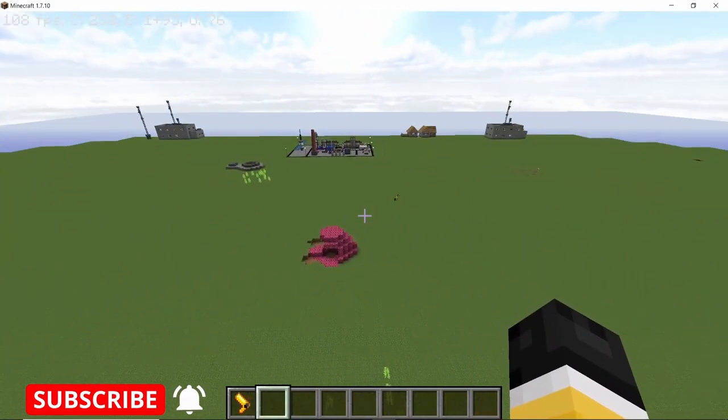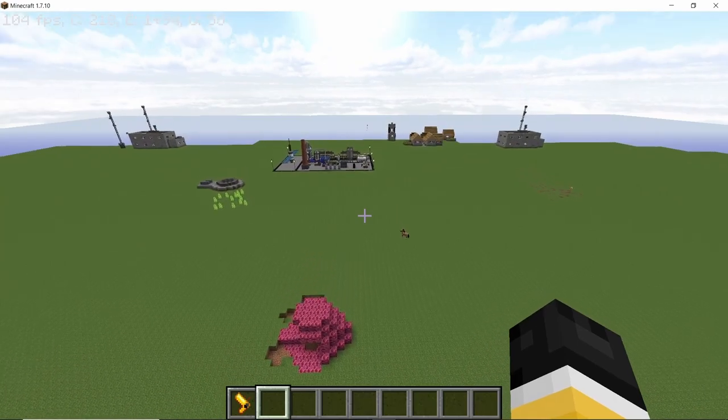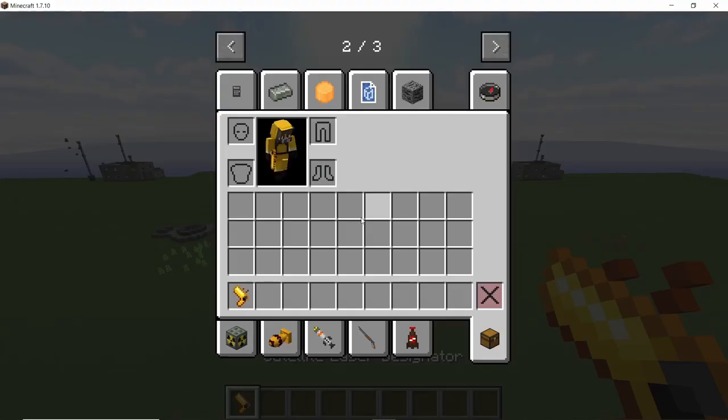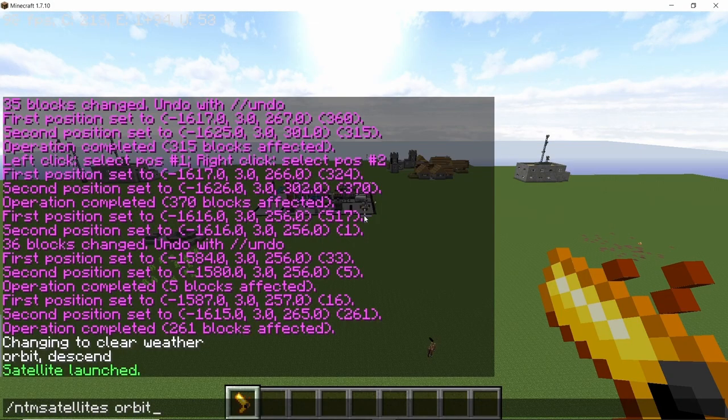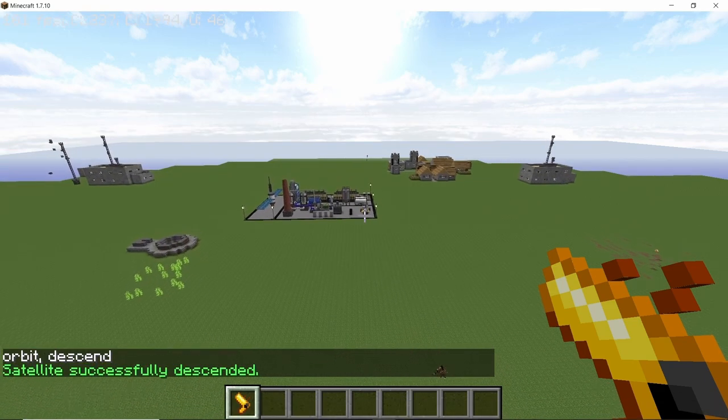Now if you type the command 'ntm satellites descend' along with the satellite frequency — here we have satellite frequency 91298 — so 'ntm satellites descend' followed by the satellite frequency, this will basically get the satellite out of orbit.